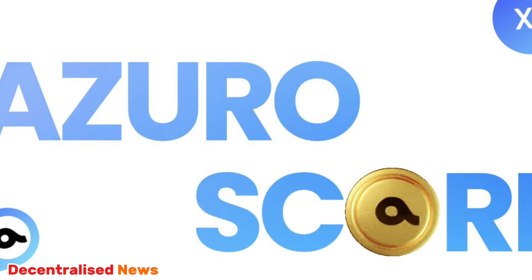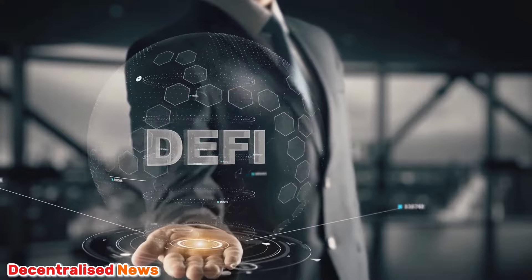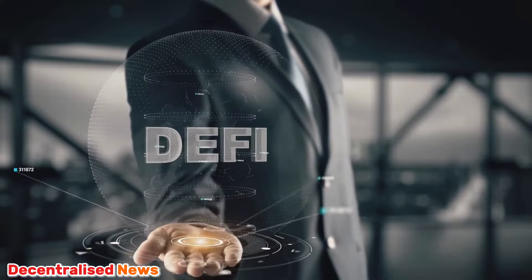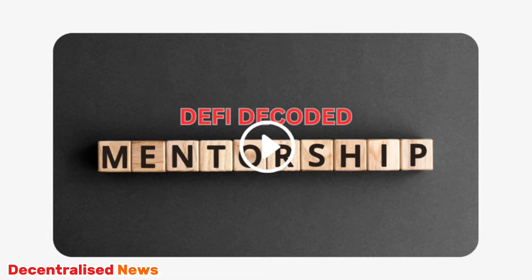Get your Azuro score up — I think it's getting closer to that token airdrop and I don't want you guys to miss out on that. If you want to learn more about DeFi and how to do all of this stuff step by step, make sure you download my book at defi-millionaire.com — it's a free download, the link is in the description. You can learn about liquidity mining, staking, trading on DEXes — anything DeFi, that's where the juice is.